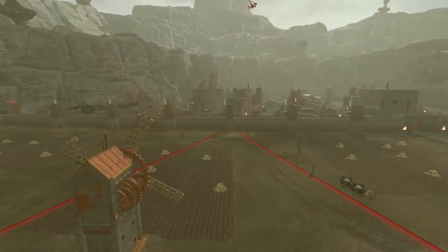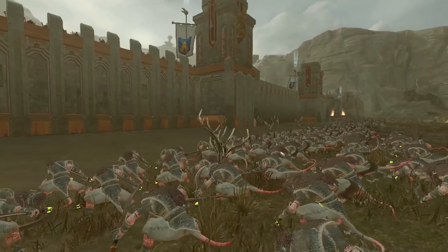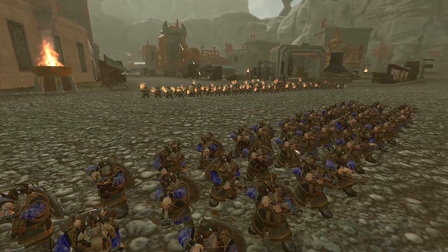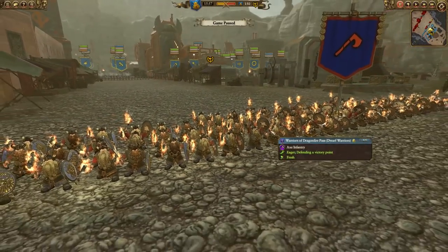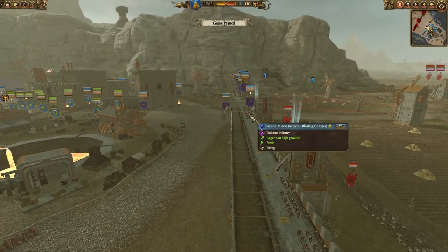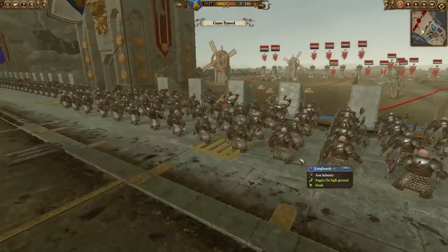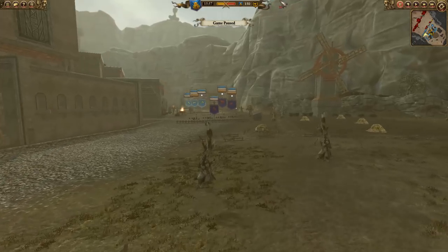So yes, 3v3 — we have the Dwarfs on one side and the Skaven on the other. The Skaven are also ready to approach the city straight away with Vanguard deployed units. On the front lines we have some Warriors of Dragonfire Pass, and guarding the walls we have some Miners with Blasting Charges, along with some Quarrelers and Longbeards as well. Longbeards are going to be a sturdy wall defense — they're not going to let these Skaven take the walls without a fight.